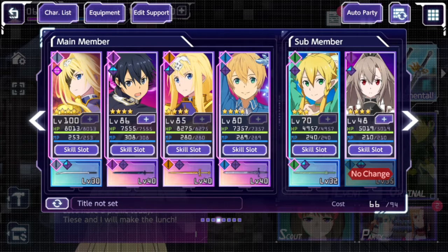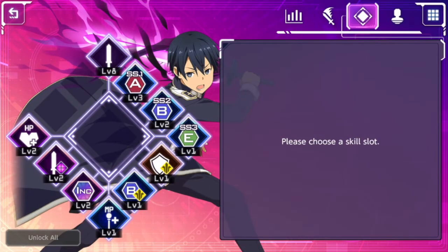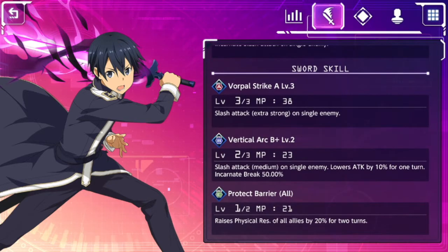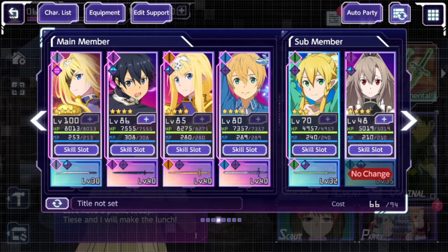Try to find three of the best break-skill characters. Some of the best I've got so far: Kirito — if we jump into his skill slot, he has Vertical Arc B+ at level 2 out of 3, still needing more limit breaks. It's a medium slash attack that lowers the enemy's attack by 10 for a turn, and it's a 50% break. Really aim for at least 50% break if you can, which is available on four-star heroes. He's a really good single-target damager too.